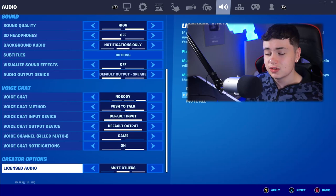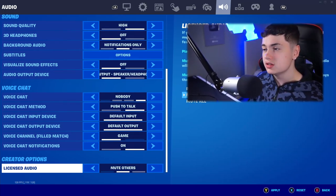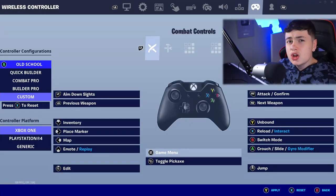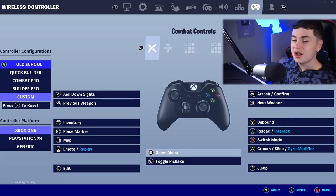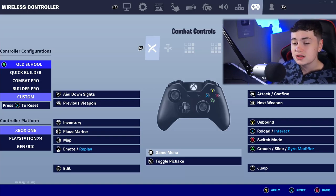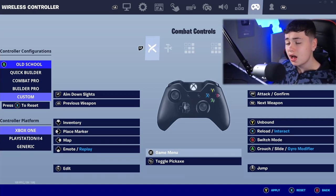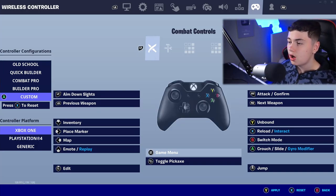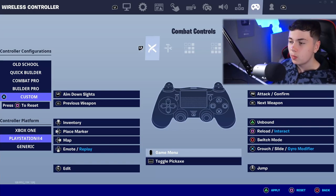One last thing — have your voice chat option as mute others if you're trying to be a streamer or YouTuber. Moving over to the controller binds, which are very important. LT as aim down sights, LB as previous weapon, up on the D-pad as inventory, left on the D-pad as place marker, right on the D-pad as map, down on the D-pad as emote. Left analog stick as edit — use the two Windows button. If you're on PlayStation 4, use the touchpad for the pickaxe. RT for attack, RB as next weapon, Y unbound, X for reload, B for switch mode, A for crouch.